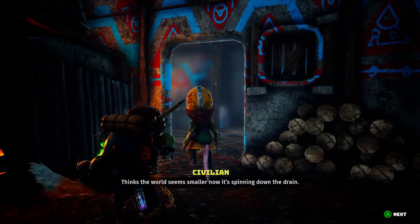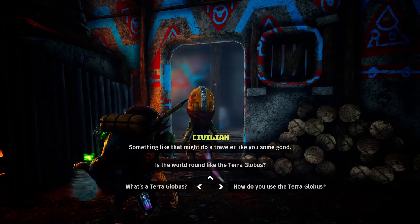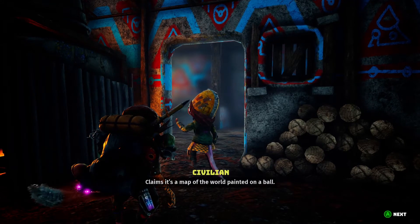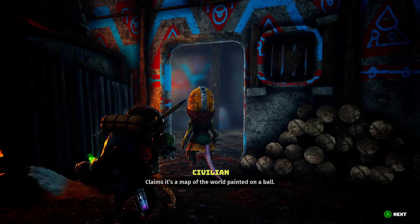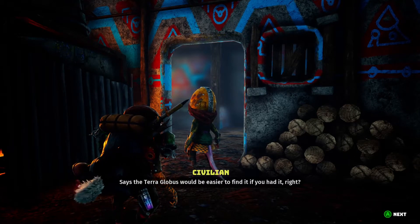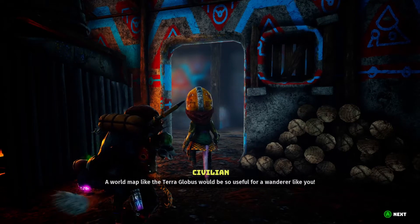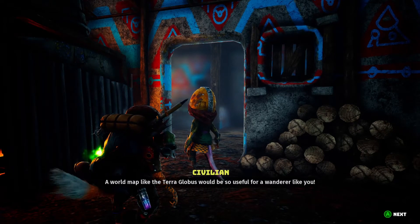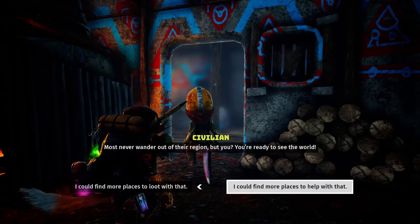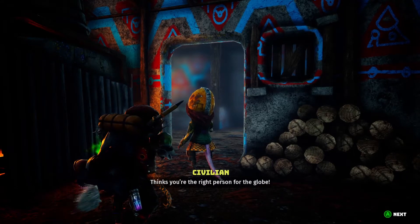Thinks the world seems smaller now it's spinning down the drain. Something like that might do a traveler like you some good. Claims it's a map of the world painted on a ball. Says the Terra Globus would be easier to find if you had it. A world map like the Terra Globus would be so useful for a wanderer like you. Most never wander out of their region, but you, you're ready to see the world.